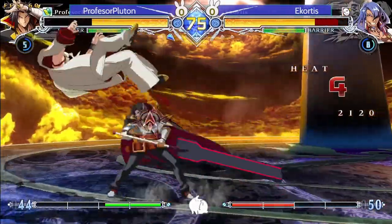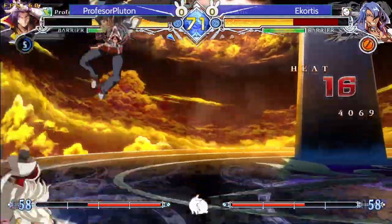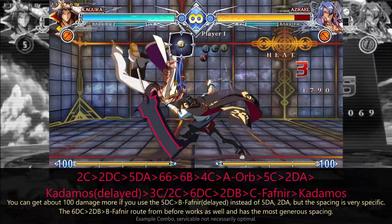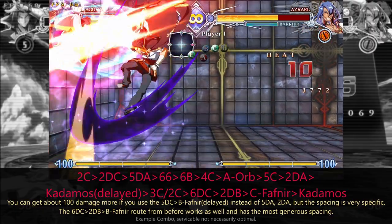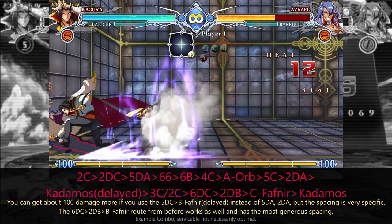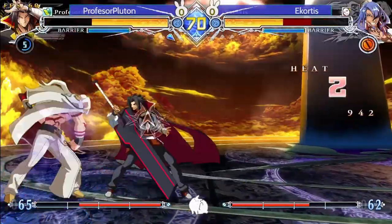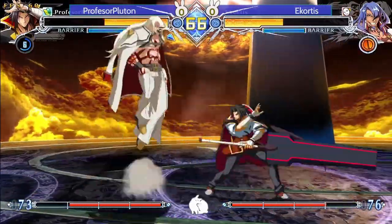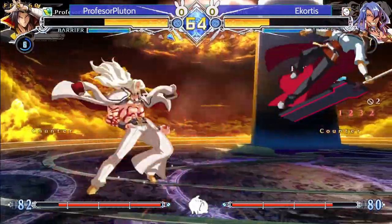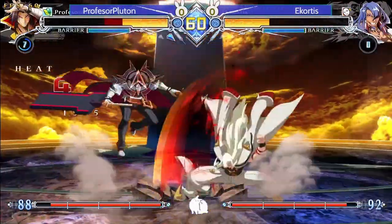He gets the 2C anyway and this time even converts nicely, although he could squeeze out a little more damage with different routing. A orb might have been better here as it is easier to convert, but B orb is a good option if you expect a very late tech. It would not have been much as he used 2A, so getting Ikortas' burst is huge.